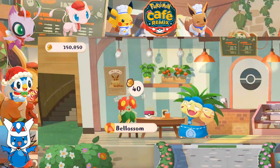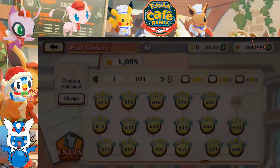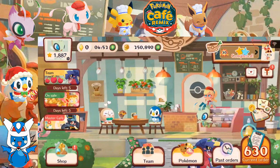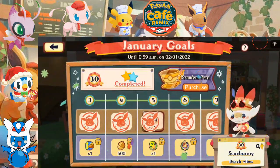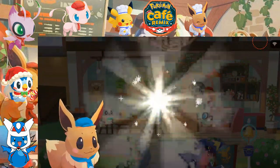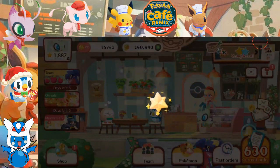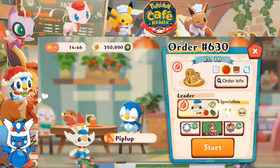All right, there we go — that'll get us our third star. Let's cash in on this. Infinite vertical megaphone makers, and infinite stamina for 15 minutes. All right, let's do this. Here you go, Piplup. Squirbunny, let's go.